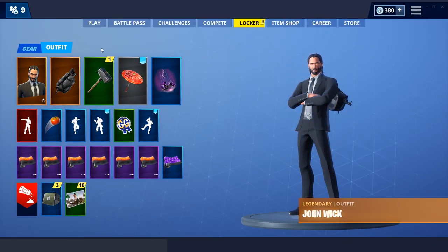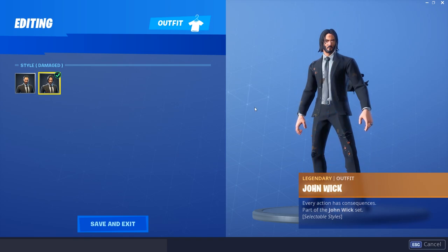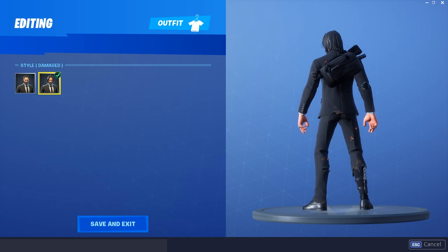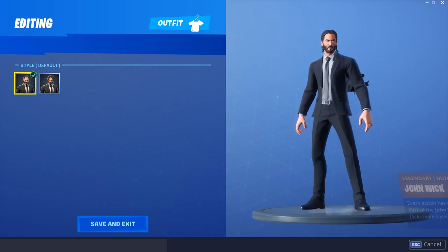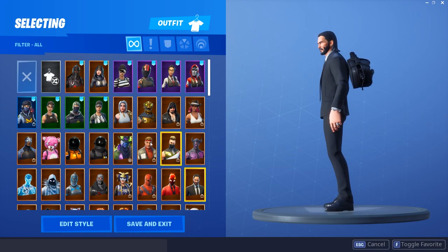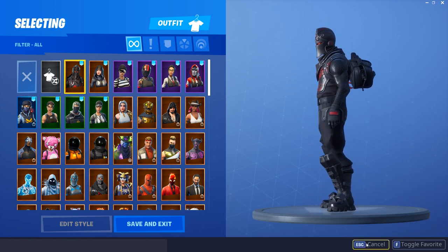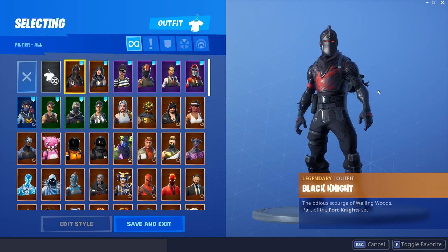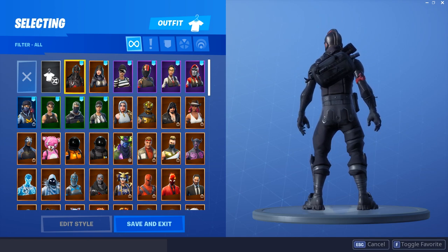Alright, so now we're going to move on and have a look at some of the back blings to use on this skin. Of course, we have the two different styles — the battle damage version where the hair is a little bit more messy. I'm probably going to be using that one the most. The back bling is called the Assassin's Pack. It honestly is really good — I didn't expect it to be this good. We're starting off here with the Black Knight. If you guys have the Black Knight, this is definitely a great combo. The Black Knight doesn't combo with many things very well, but this looks really clean on it — it matches perfectly with the color of the Black Knight.